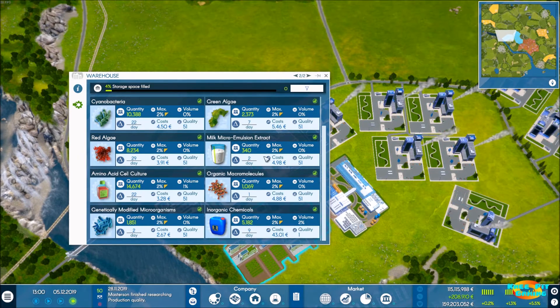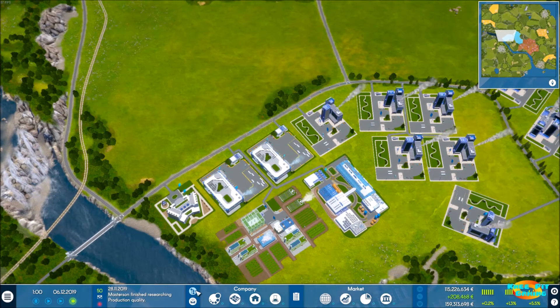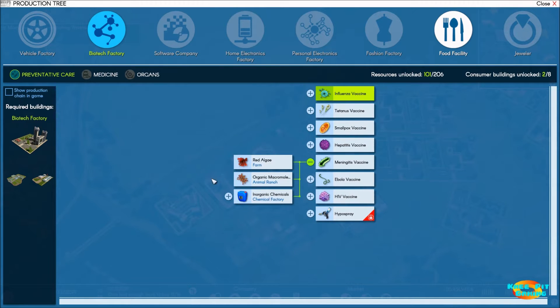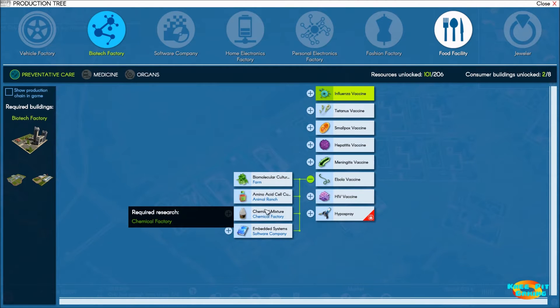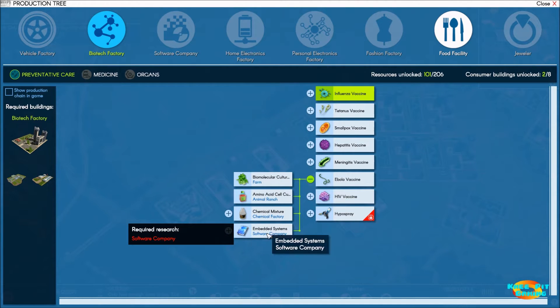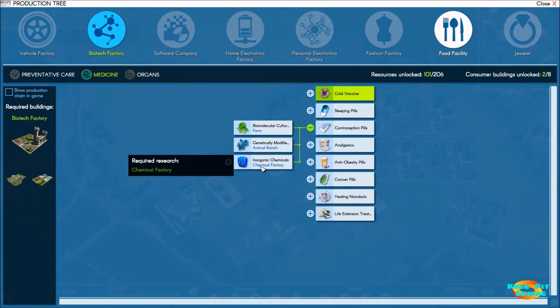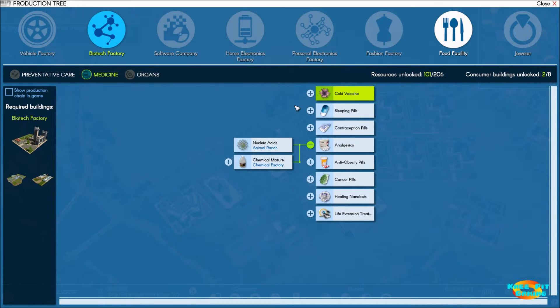That's good because if we look at the next products we have available, we can go with meningitis, which would use those inorganic chemicals. We can go with Ebola, which gets into some chemical mixtures and embedded systems. Then in medicine we could go into contraception with inorganic chemicals. So we're going to very soon need to get into pumping oil and making various chemicals, two of which we've already seen.